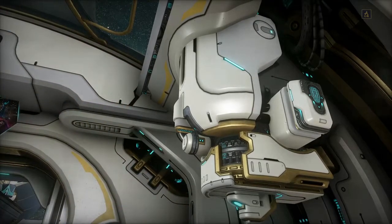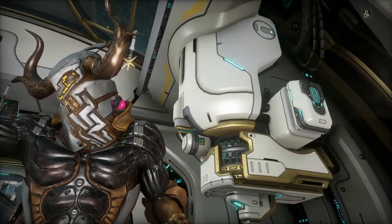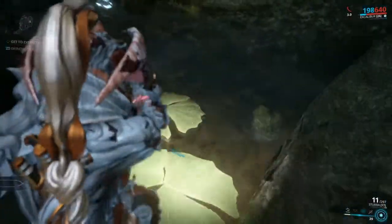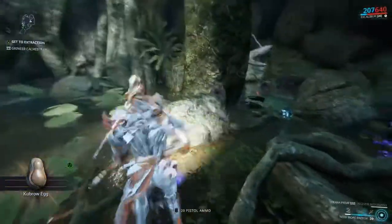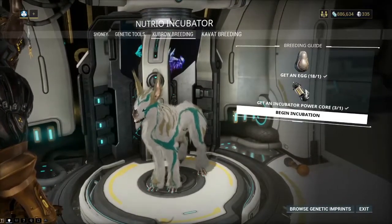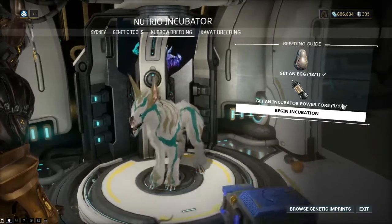Now, for those of you who are just here for a refresher, you know a majority of this. The cyst is on your neck. What do you need to do? You need to get your hands on a Kubrow egg — those of you who have done the Howl of the Kubrow know it's as simple as getting one of the eggs from the dens. And then you need to have some free slots — you need a slot for your Kubrow to exist in your inventory. And then you need one of these power cores.